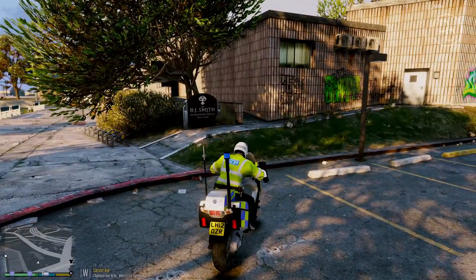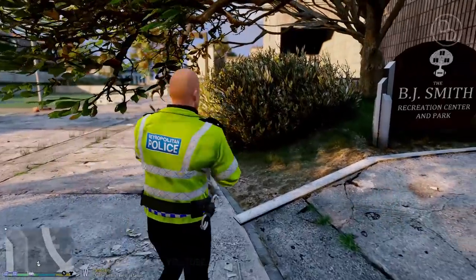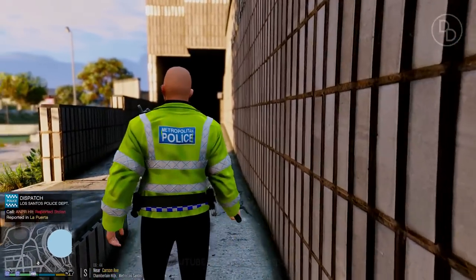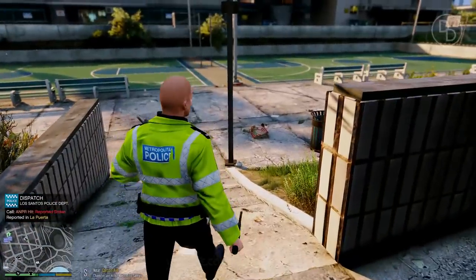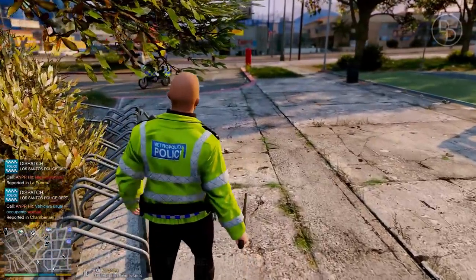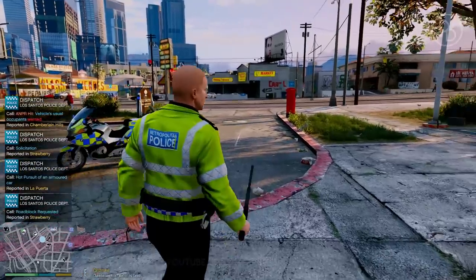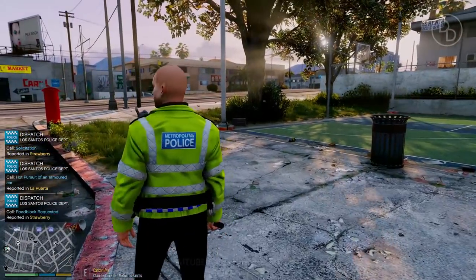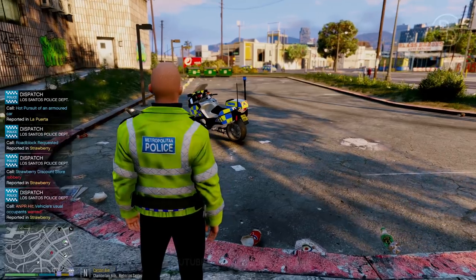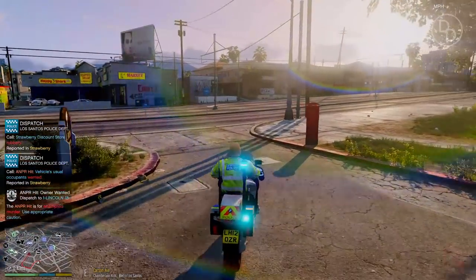Stopping here by the Recreation Centre. We're going to do a bit of traffic policing now — ANPR or using the speed gun, checking for traffic violations, issuing fixed penalty notices. Maybe if the next call is an ANPR hit we'll take that. There's a robbery... attempted murder. There's a vehicle ANPR hit — suspect wanted for attempted murder. We're responding. Helmet going on automatically.